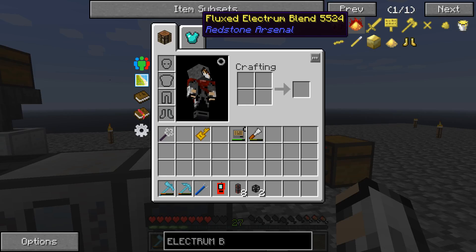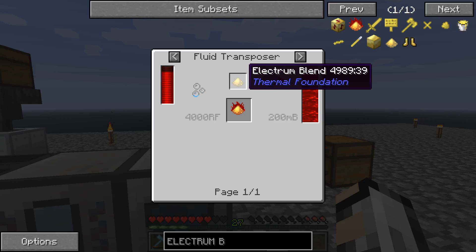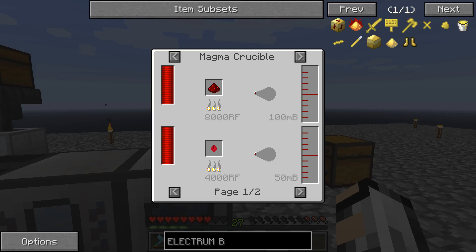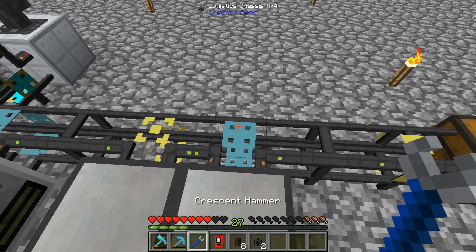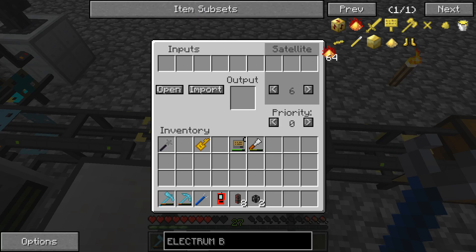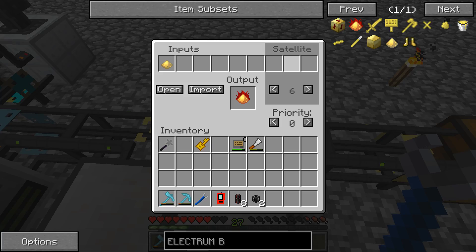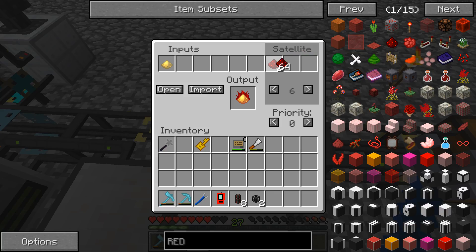We're going to look at making this recipe here — the flux electrum blend. We're going to need some electrum blend with 200 millibuckets of destabilised redstone, which I believe is 2 redstone — one in the magma crucible makes it. So to do this recipe, we open up this, go to crafting, and you can just drag these in. Right-click to give one electrum blend, one of them, and then send 2 redstone to give us that. Easy as that.